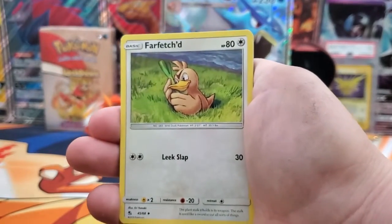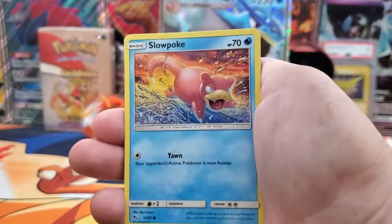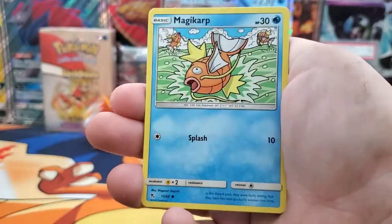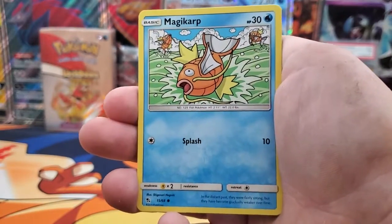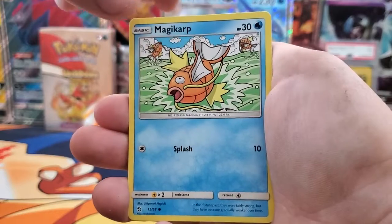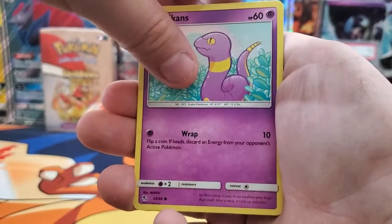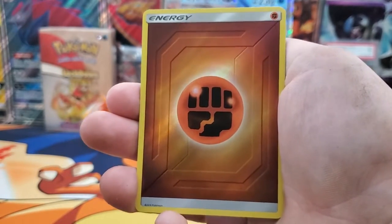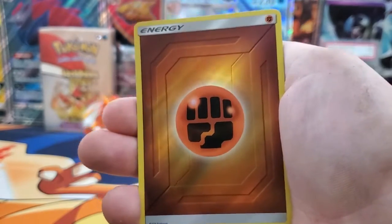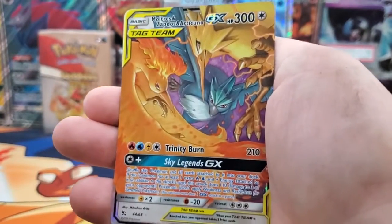Fairy Energy, Farfetch'd, Jynx, Misty's Determination, Slowpoke, Psyduck, Clefairy, Magicarp. I think the next one is the reverse or shiny — never mind, it's not. Ekans. I think this next one is... oh, not bad at all. It's a reverse energy. And then our rare is going to be a Moltres GX.